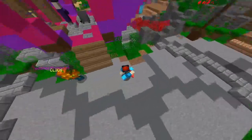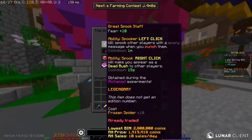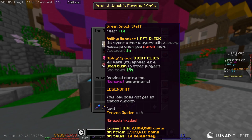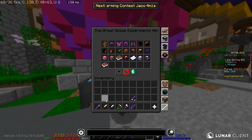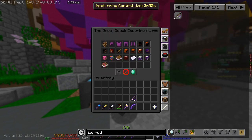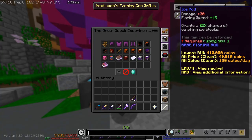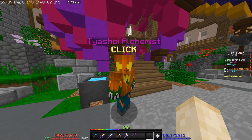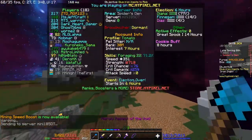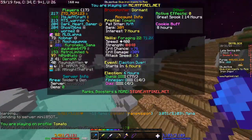Without further ado, let's get right into it. The first item you're going to need is the great spook staff, for which you're going to need 10 frozen spiders. The way you get frozen spiders is to use an ice rod — which right now is a bit overpriced but costs around 400k — and you're going to need to fish using spooky bait, which costs 260 coins. Then go to the spiders and fish there; there's a chance you'll catch frozen spiders. You need 10 of them for the staff.